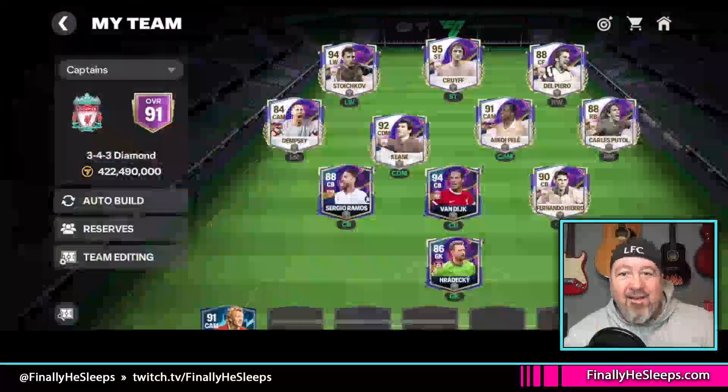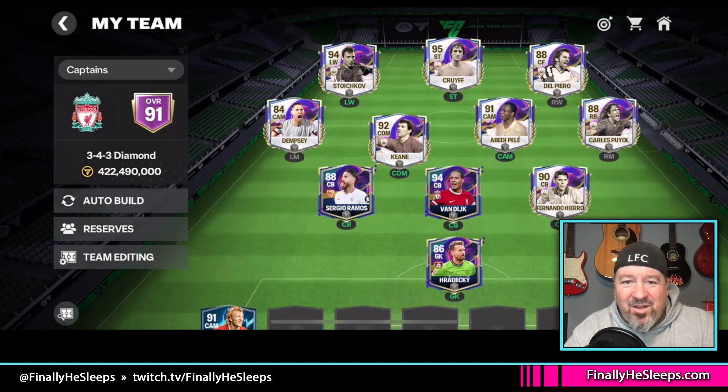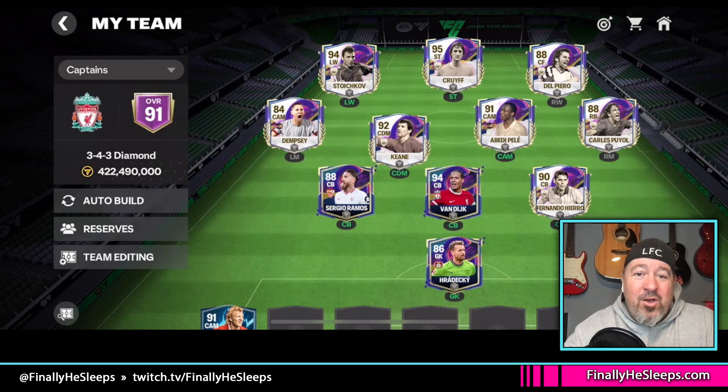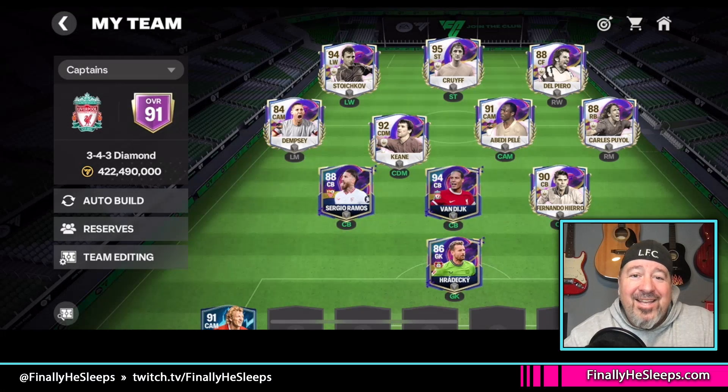We'll let this auto-play out. This is the squad we used. Del Piero — he's a center forward and I generally don't have any use for center forwards. Cruyff: hands down, unreal, fantastic. Van Dyke: a bit of a disappointment — with some training he may perform better, but overall I don't know. The diamond in the rough for me is a split decision between Dempsey and Keane. Dempsey was much better than I anticipated. And Keane, even though he's a star pass player, is an unbelievable center defensive mid. Highly recommend Keane, Dempsey, and Cruyff if you can afford it or get lucky in this event.